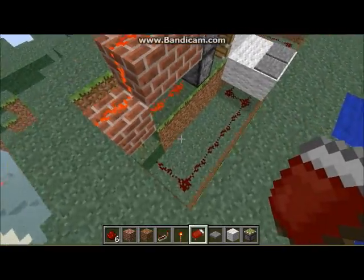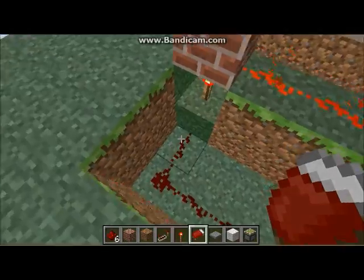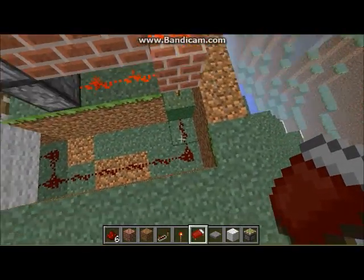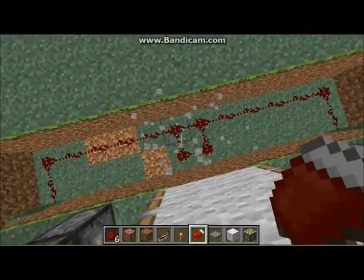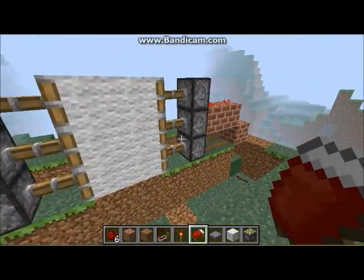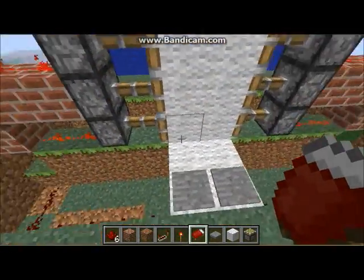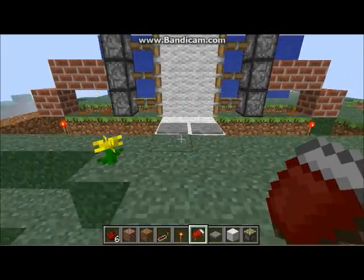Then you obviously do the same on the other side. Then you dig a two-deep by two-wide trench from one redstone torch to the other. And you do redstone wiring just from the redstone torch around the back, and link it up for that little cross-section exactly where the door meets when the pistons are pushed. Do that on both sides. Then you put down your material on the bridge and put two pressure pads down. You step on the pressure pads, door opens — bish bash bosh, you're done.